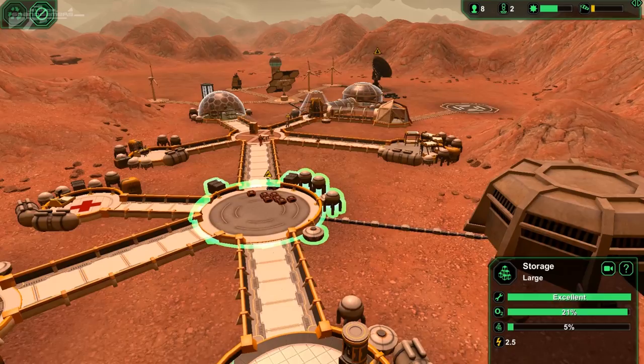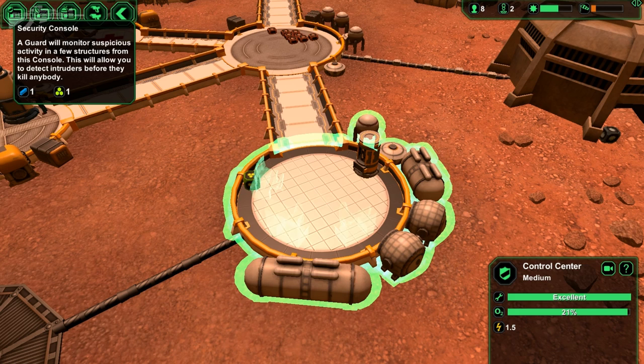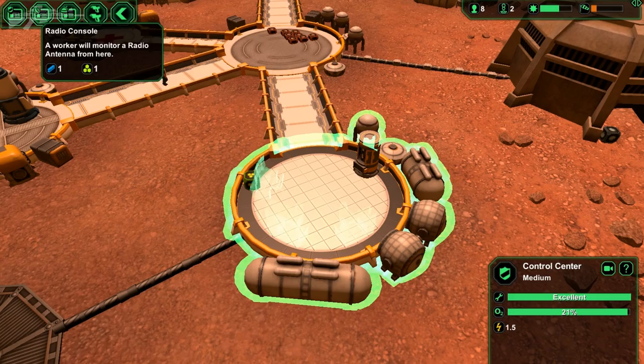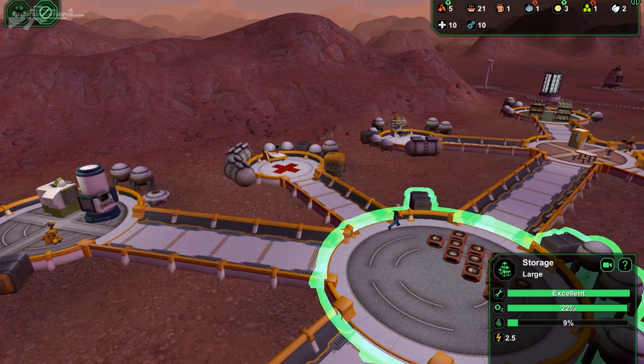It's going to get a little bit complicated, but we've not had any intruders yet. I've added this security area or control centre, and we have these different buildings — a security console that has a guard monitoring suspicious activity. This can detect an intruder before it kills anyone, so there sounds like there's a lot to come. My storage room is full of pasta meals. I don't know what the plans are — I'd expect some metal, but I guess as soon as the metal's produced it's being used.